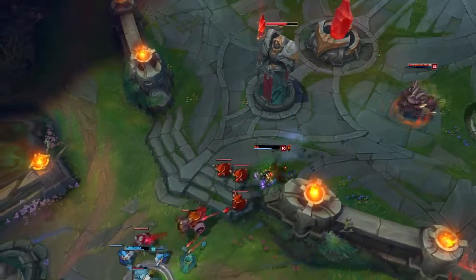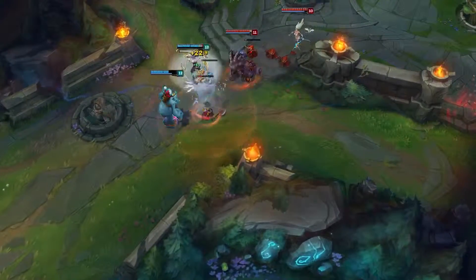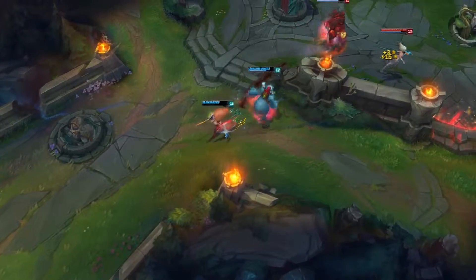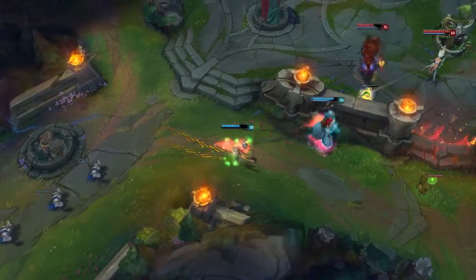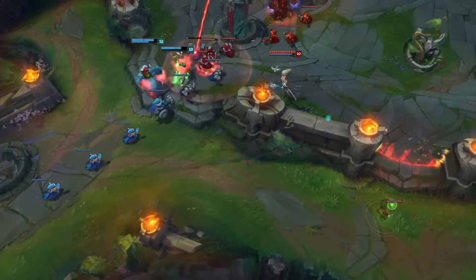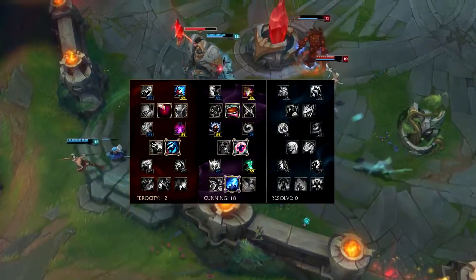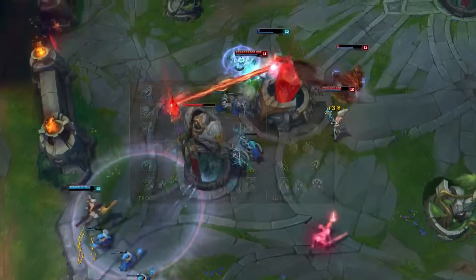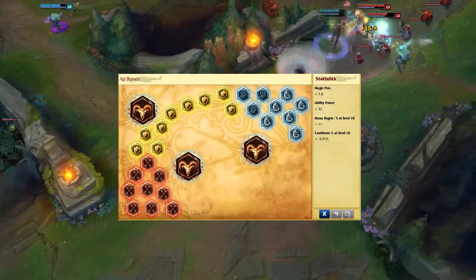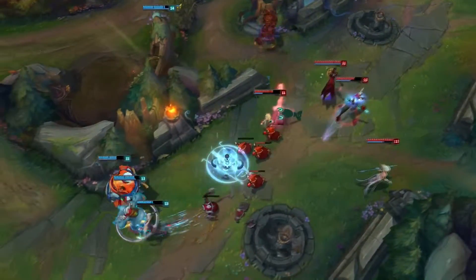That's mostly it for the guide. There's not really too much to do other than just E, E, E, Q, Q, Q, W when someone ganks you — and that's it. For the masteries, I'm using 12/18/0, which will be on your screen right now. Thunder Rollers comes in handy very much. And here are the runes.